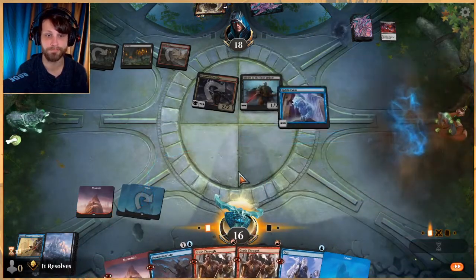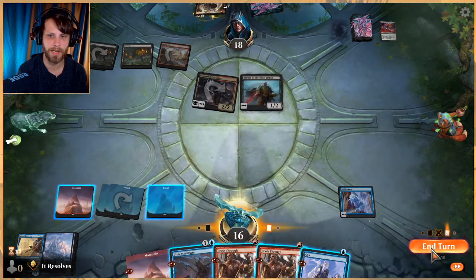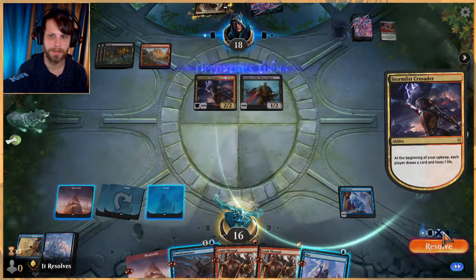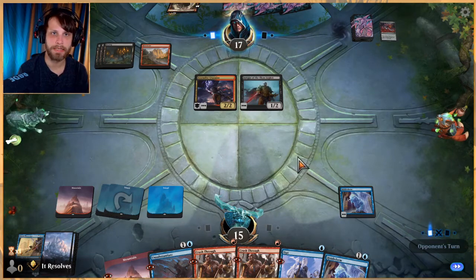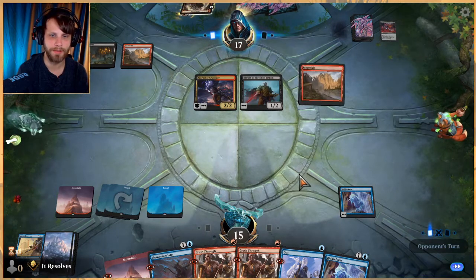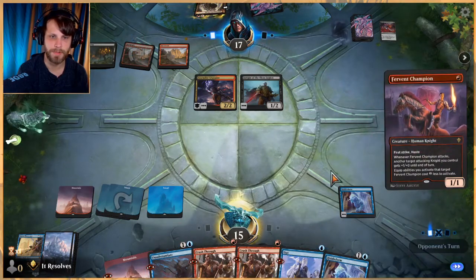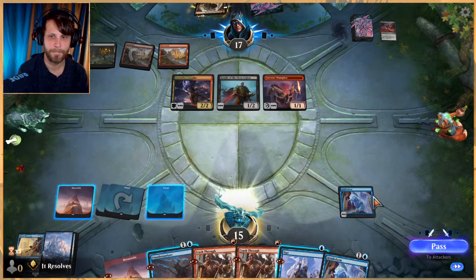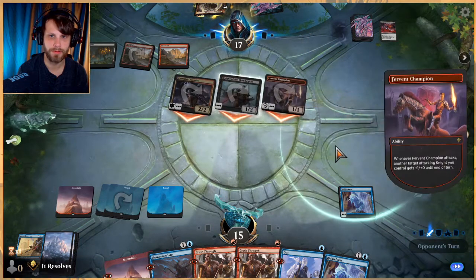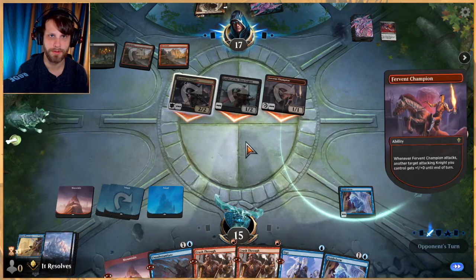Let's play a Riddle Form with the intention of being able to either Opt or Unsubstantiate — it's not going to be a surprise to them obviously, but it does give us something to do. I'm a little worried they're just going to out-value us at some point here, but we do have some stuff we can do. Kind of was hoping they would do that — see how they want to handle this.